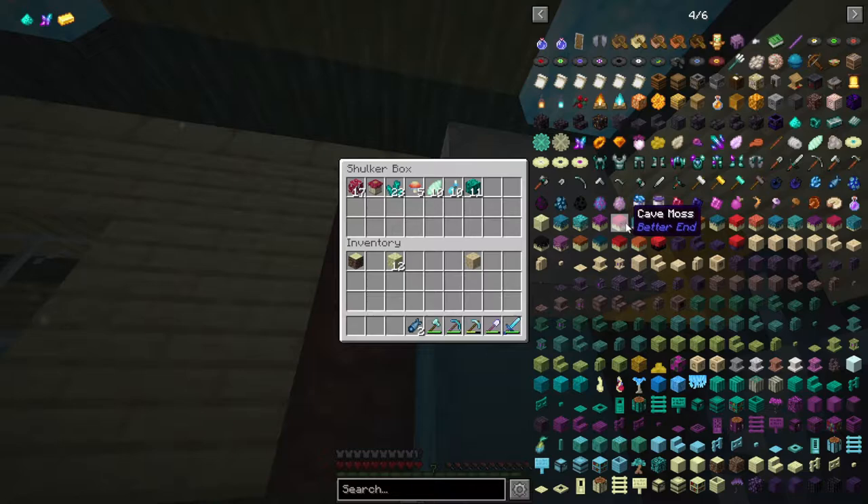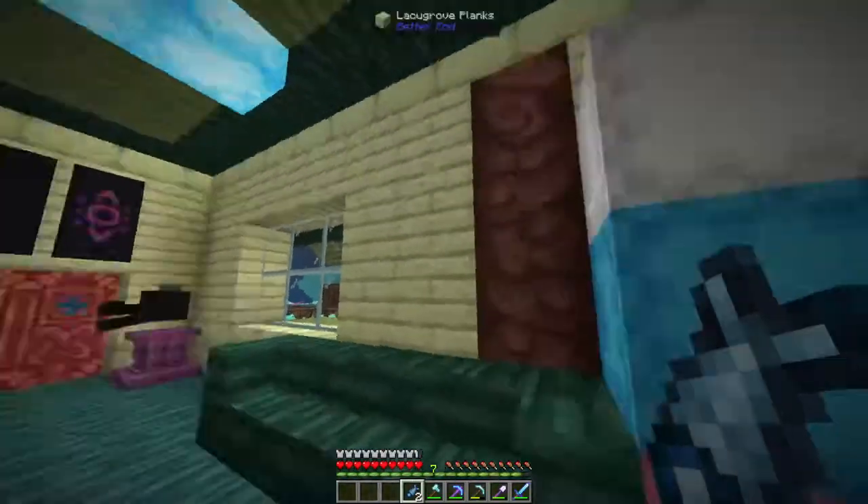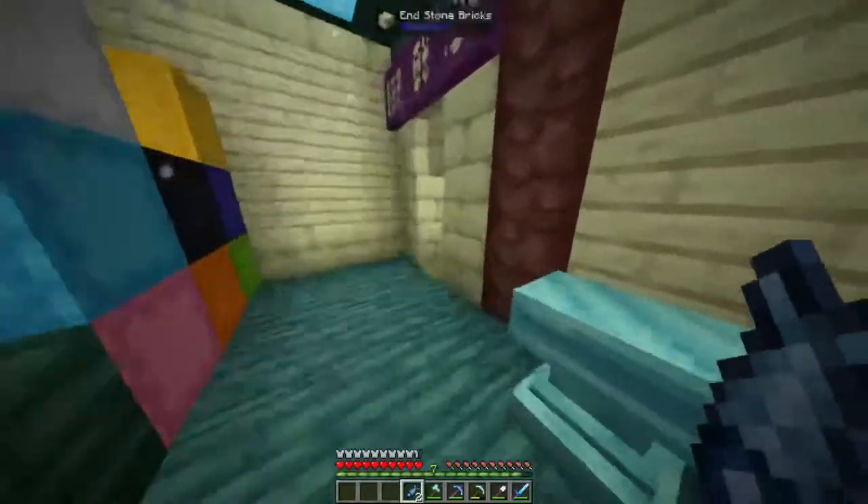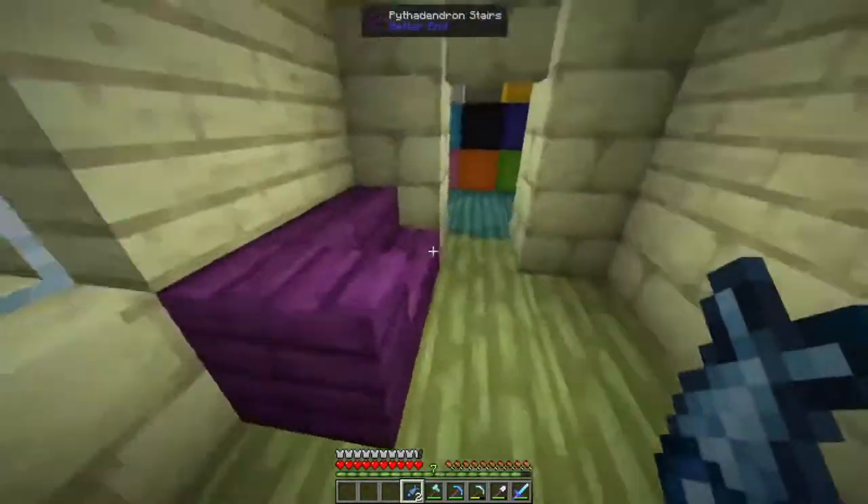Cave moss — we need this kind of cave moss, not end moss. We need cave moss and I don't know if it grows under it or what it does. I think you need this block, but I'm not sure. There's shadow berries and a lot of other stuff we need to get, but where it needs specific moss types, we cannot get those moss types without silk touch. So we're going to do that in today's episode.